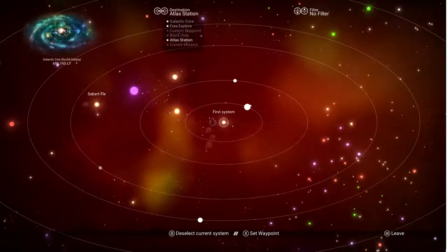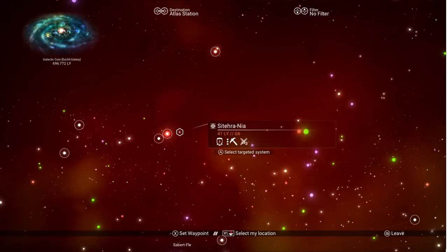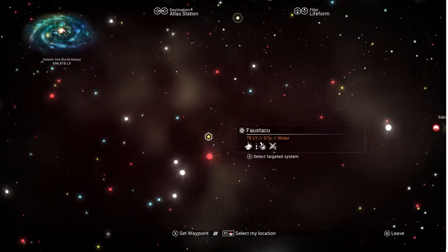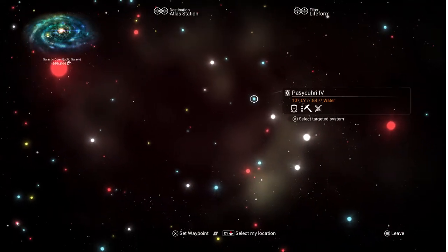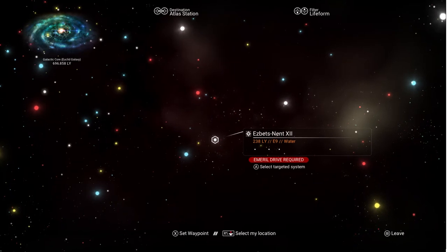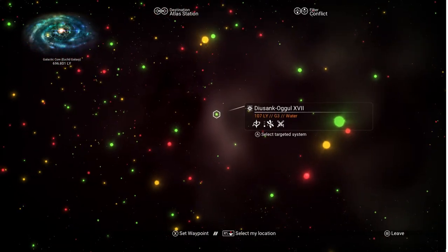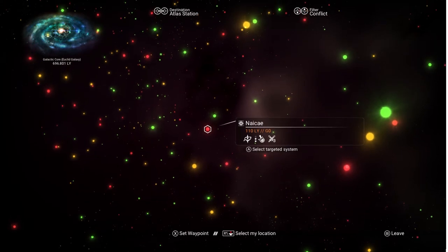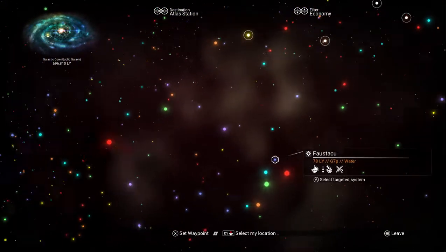We go into our galaxy map. In the top right corner there's a filter - currently saying no filter. You've got the life form filter, which changes the stars to different colors based on which life form is there - yellow looks to be Gek, red Viking, and blue is Korvax. The white ones don't have any different races. The next filter is conflict - pretty self-explanatory. Conflict is low if it's green, medium if it's yellow, and really high if it's red.